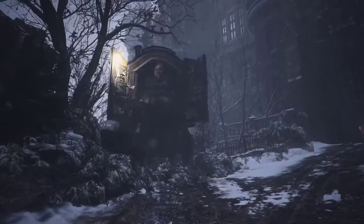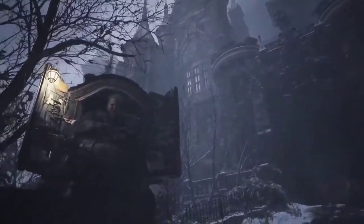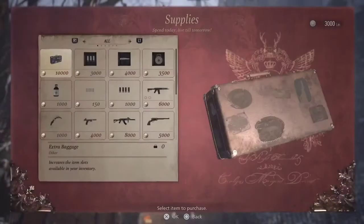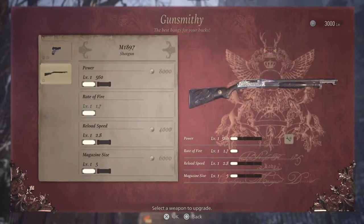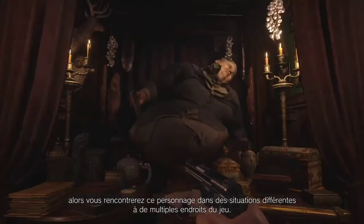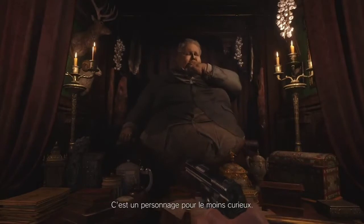The merchant makes a return. This time he's known as the Duke. You'll be going to him to buy and sell weapons, amongst other things. The director wanted to give him a unique look, and you'll often find him in different situations each time you encounter him. He's an interesting fella.